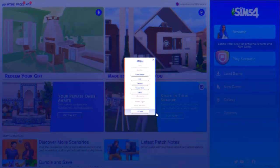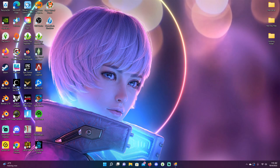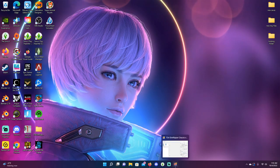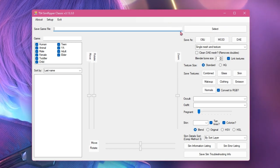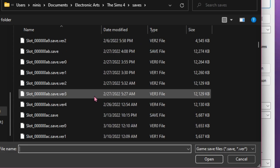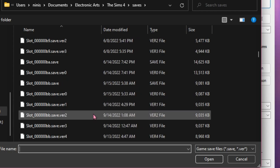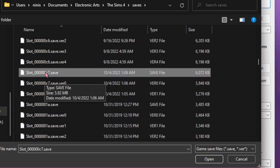Now let's get out of game. On your desktop, you need to download a software called The Sims 4 Sim Ripper — you can get it off of Mod The Sims, it is free. You need to remember those last two characters from your save file because we're going to bring up that save file. This is how you get your Sims from in-game into Blender to make them look extra realistic. So we're going to input C7 and hit the first option — not version zero, version one, none of that.